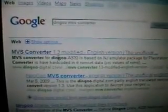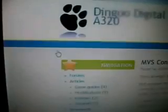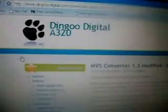Next, you're going to look for the Dingo MVS Converter under your Google search. Go ahead and pick the first link it gives you. This will bring you to the Dingo digital page, which is very useful for Dingo owners. Go ahead and hit the download link — it's going to take you to an external website. The file is in Rare form, and that's why you need the Rare Conversion Tool. Go ahead and download this file.